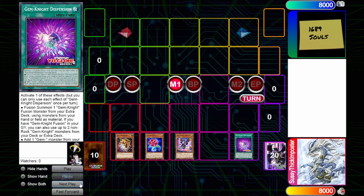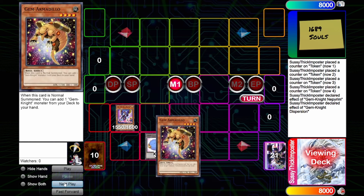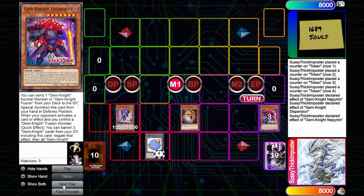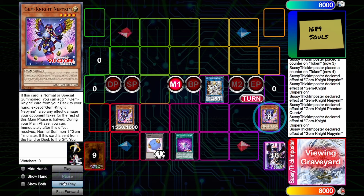Let's demonstrate the engine. For this opening we will use Nephrium, which on normal summon gets Dispersion. We use Dispersion's second effect to search Gem Armadillo, which uses Nephrium's effect to normal summon it and get another Gem Knight card — Void Roots. Next we special summon Void Roots by dumping a Gem Knight Fusion. No matter what, you can always end on a Link 4, a Mechaba, and a Gem Knight Fusion monster with Void Roots in the graveyard — and that's really undercutting it — all while keeping your normal summon free for whatever other deck you're playing.